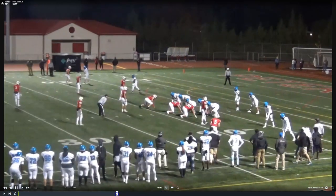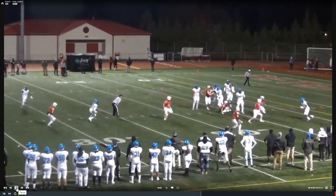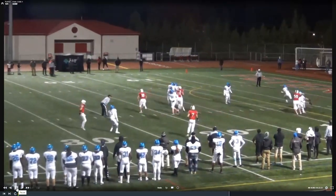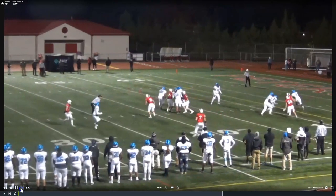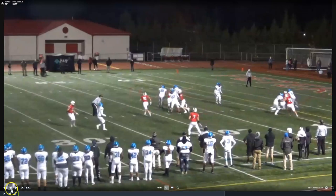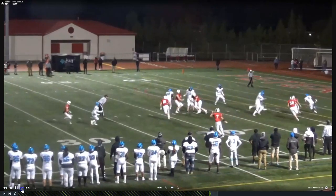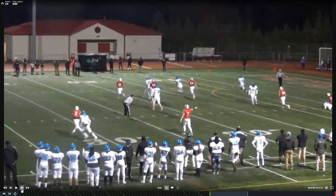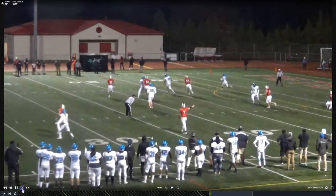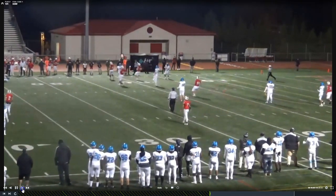The next block below the waist happens in the backfield. Watch this player coming back towards the ball — it's hard to see, but the one I circled goes low and gets that player right below the waist. The referee has a flag down for an illegal block below the waist. This is good officiating — not watching the ball carrier, but watching what happens in front of the ball carrier.